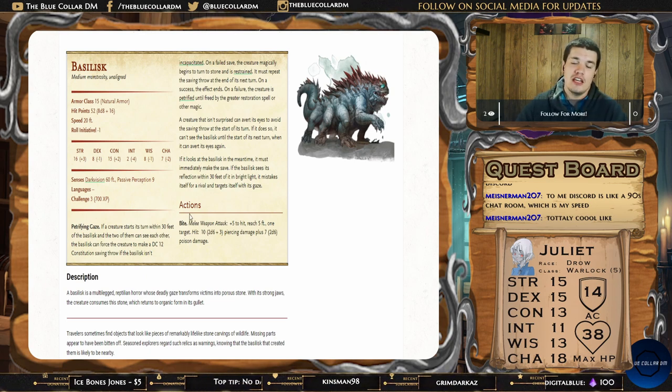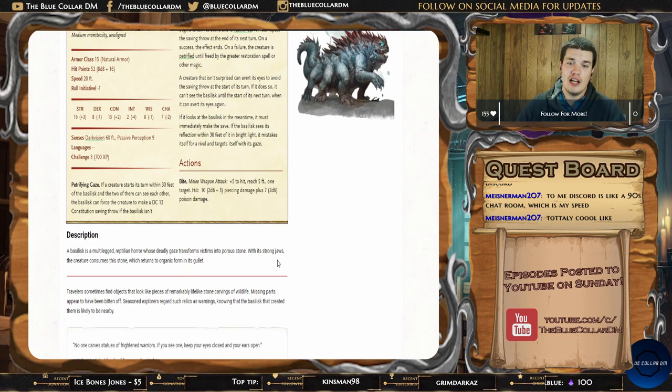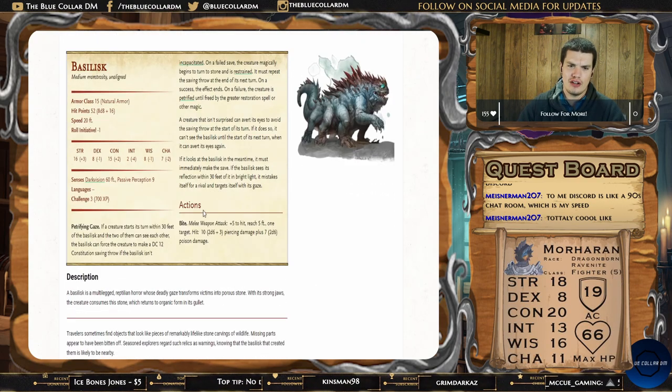In addition to its Petrifying Gaze, the Basilisk has its bite attack — a single target attack with a reach of five feet, dealing 2d6 plus three piercing damage for an average of 10, plus 2d6 for an average of seven. So it's putting out 17 points of damage with just one bite attack. It's okay — not the biggest bang for your buck — but it's one attack doing a solid amount, and it doesn't get multiattack, which a lot of creatures start getting at challenge rating three.